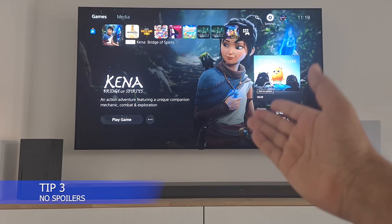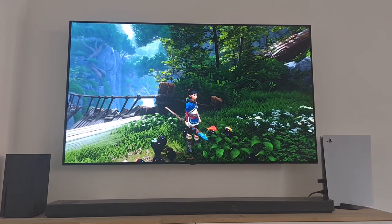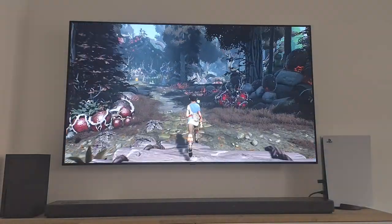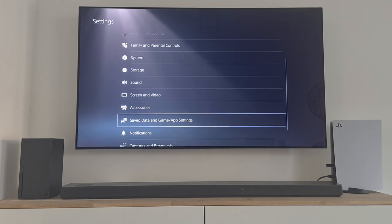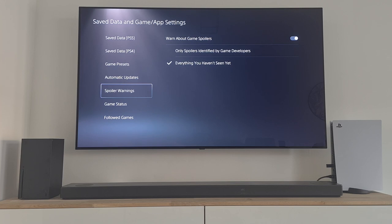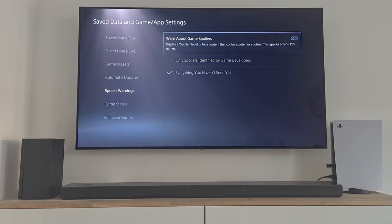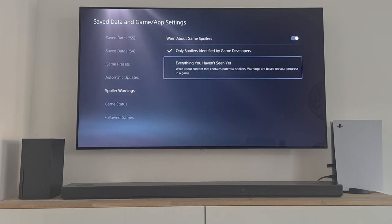PlayStation 5 tip 3: No Spoilers. Sometimes it's difficult to avoid spoilers — you do your best to avoid social media and gaming pages, but you can still get a spoiler through your PlayStation 5. Here is how to avoid that: go to Settings, then to Save Data and Game App Settings, scroll down to Spoiler Warnings. From here you have a few options — you can be warned about game spoilers, or be more specific, like only spoilers identified by game developers, or everything you haven't seen yet, which is the safest option.